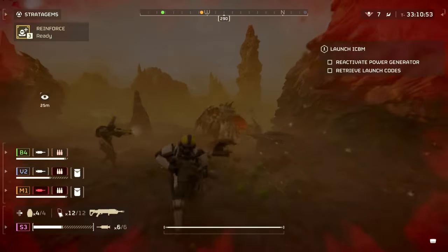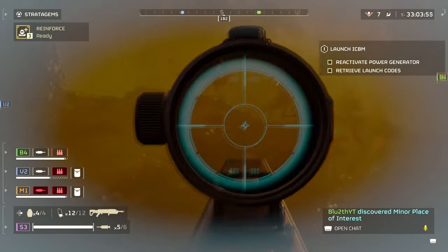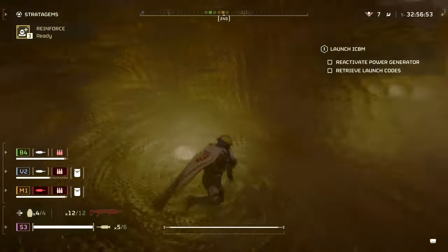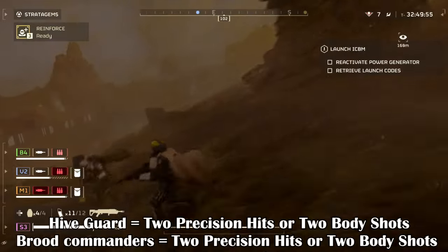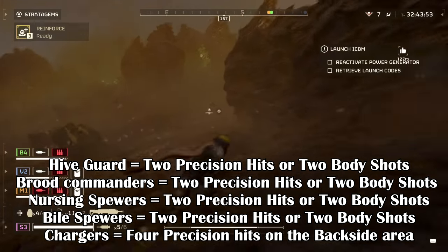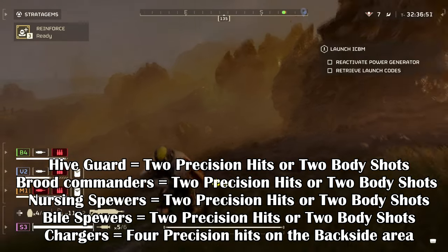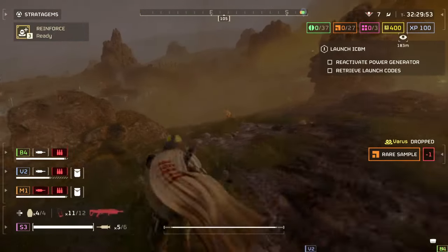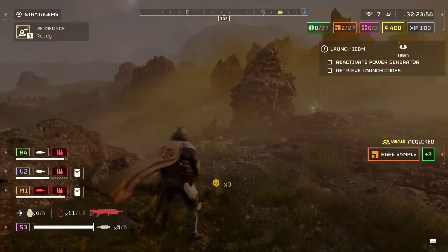The Eruptor, although slower to fire, sacrifices speed for damage, making it great against beefier targets. It requires a bit more accuracy, but this is a small hurdle that can be overcome by taking your time. In terms of shots to kill: a Hive Guard requires 2 precision hits or 2 body shots. This is the same for Brute Commanders, Nursing Spewers, and Bio Spewers. A Charger requires 4 precision hits on the backside area, or about 2-3 hits on the exposed leg area. This is where the crossbow starts to fall apart, as it requires more shots to dent armoured units — something the weapon is not designed for.